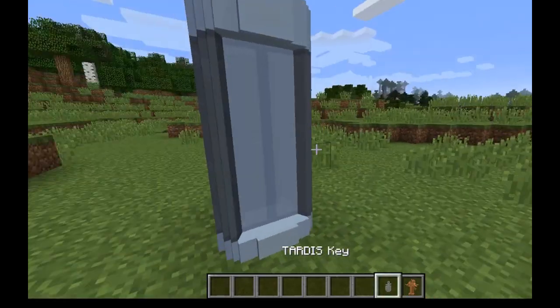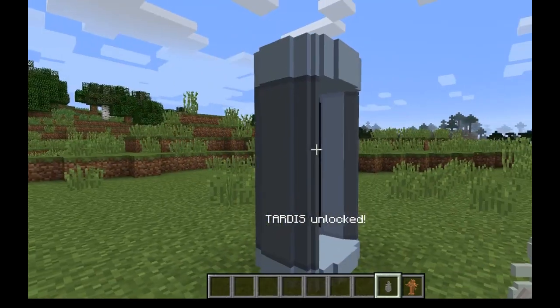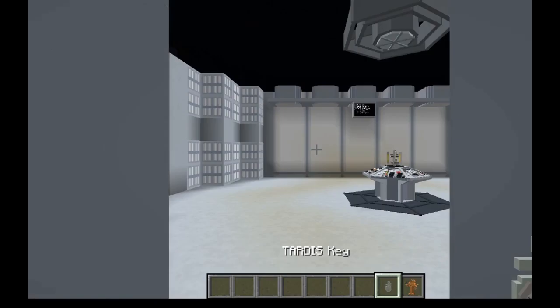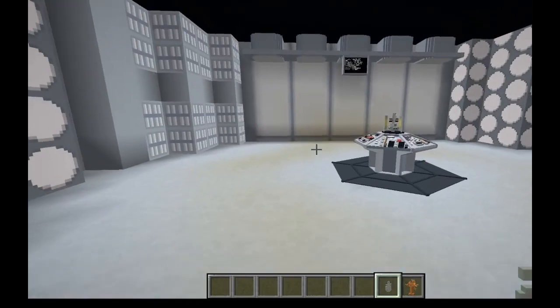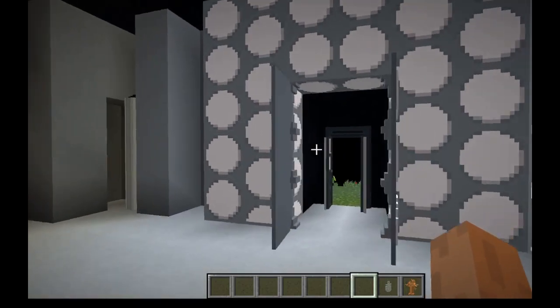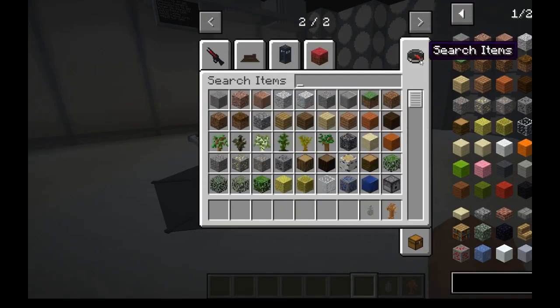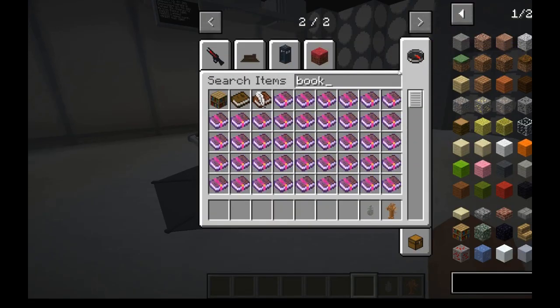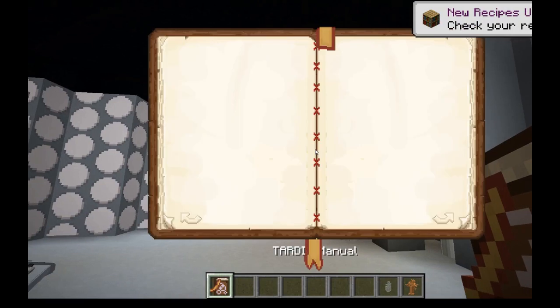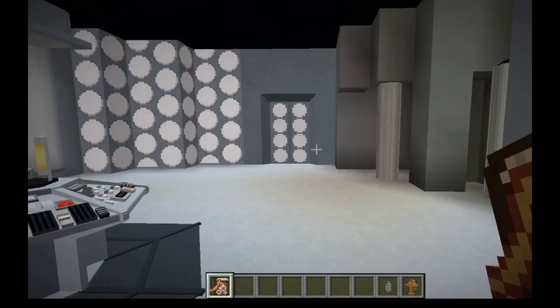And then you wait. There's bigger on the inside — it's great. So what you're going to want to do after this is get a book somewhere and right-click it on the TARDIS, which will give you a manual. Look at that — it's blank. Mod ruined. What can we do?